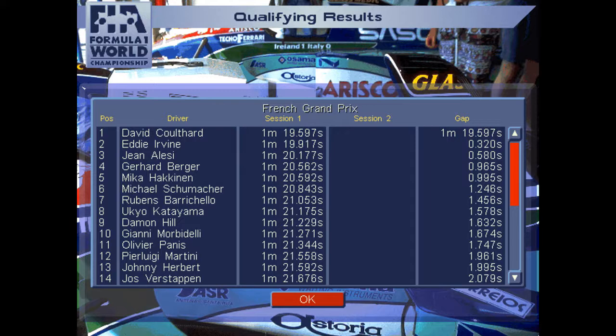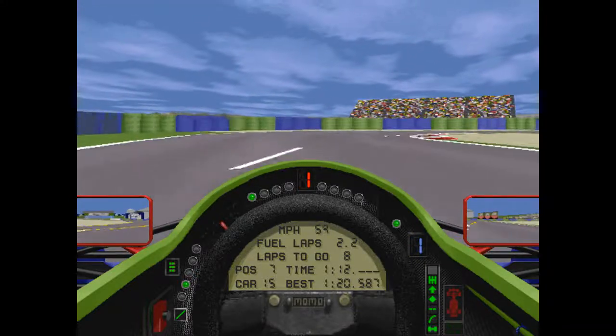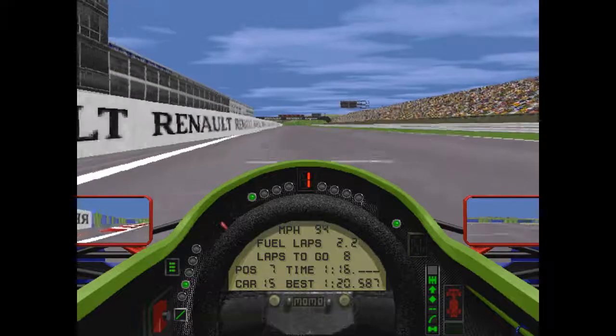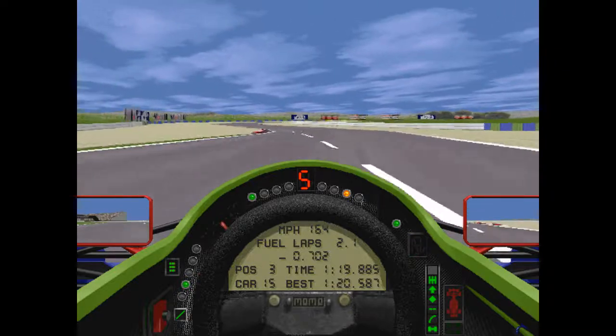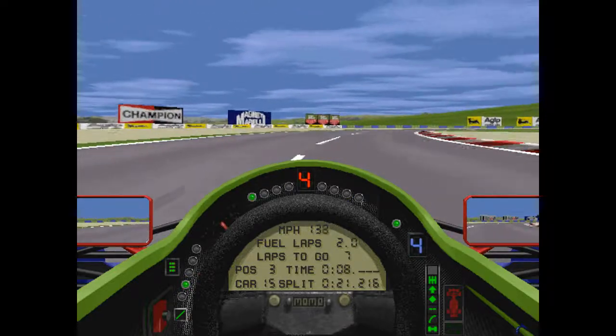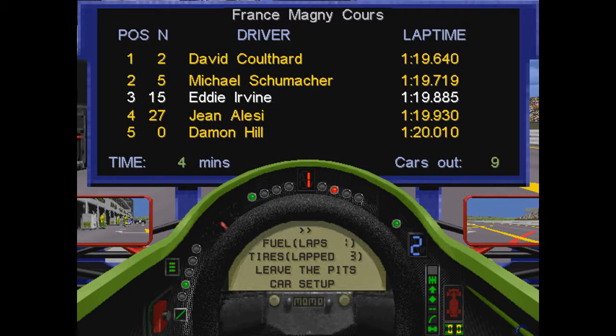A lot of surprises from Friday qualifying — Coulthard blowing everyone out of the water, the Ferraris looking good, Schumacher not looking great, Hill way back. Here is my second qualifying attempt: coming out of Lycée all the way up to the line, a 1:19.885 — an improvement on my Friday time, but still only good for third on Saturday. Who could be ahead of me? DC improved on his Friday time and Schumacher jumping from sixth to second, and Damon Hill going from ninth to fifth on the provisional timesheet.